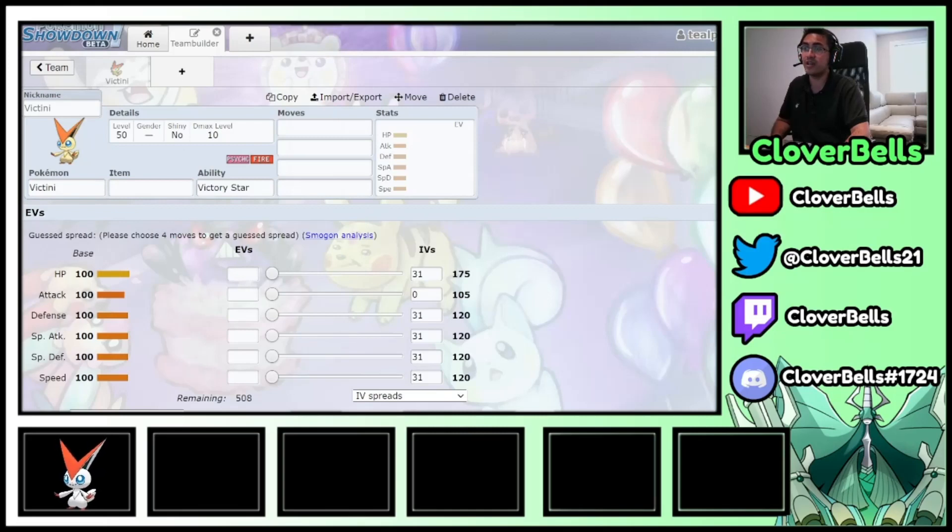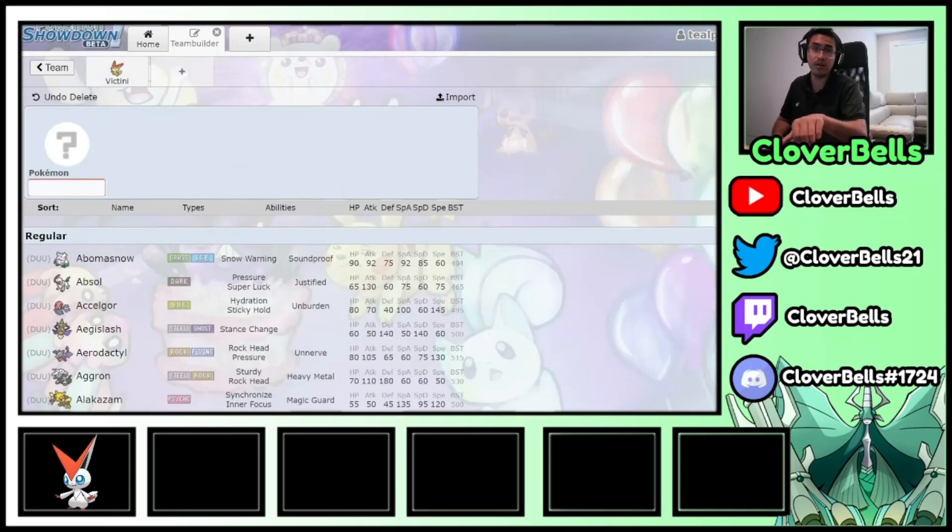Groudon very much appreciates Victini's ability because with Precipice Blades only being 85% accurate, now you get a 1.1 boost. If you take out your calculator and do 85 times 1.1, it becomes 93.5. You might say that's a little better than 85 but it could still miss — yes it can, but I'd rather take that than an 80% move.